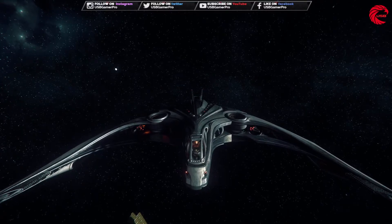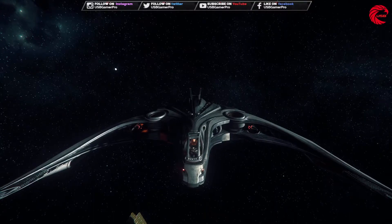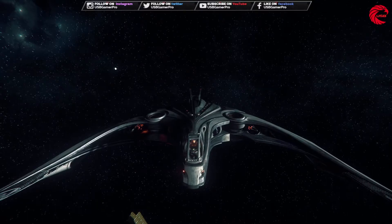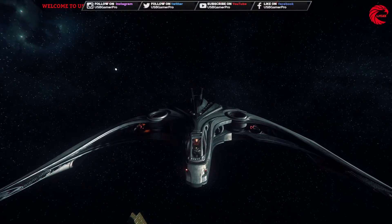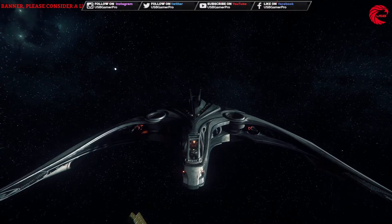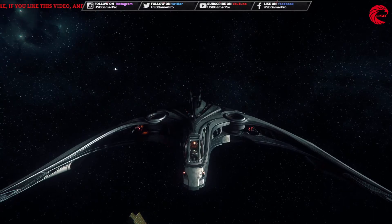For weapons we have a maximum size 2, install 2 laser cannon — total mount 2, bar mount 1. On the other hand we have a plasma cannon, maximum size 2, install size 2, total mount 2, and bar mount 1.